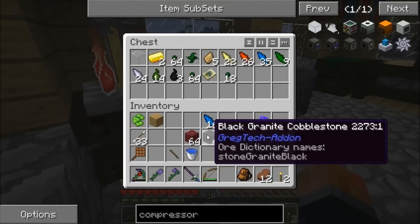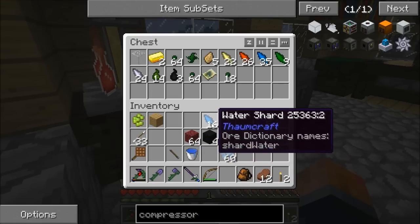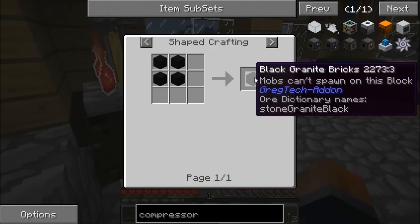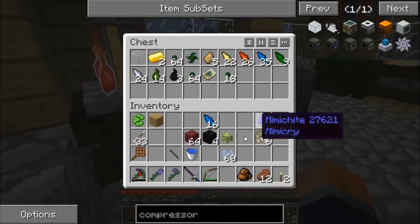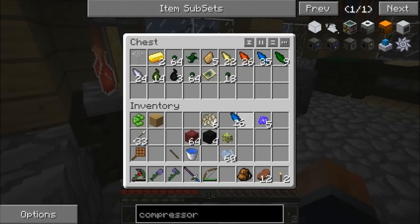I also found some black stone. My pick is getting pretty hammered so I've had to stop mining. You smelt it up and you can make black bricks - mobs can't spawn on them either, so that's very useful. Now I've got Fortune I'm getting a lot more of these magic essence things.